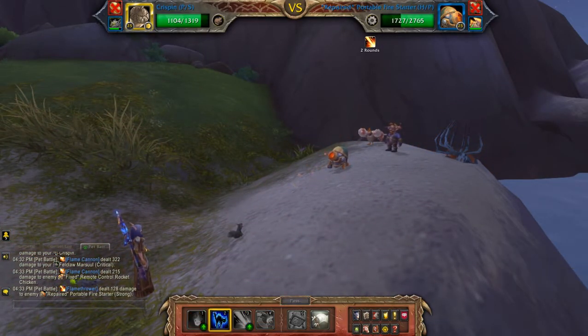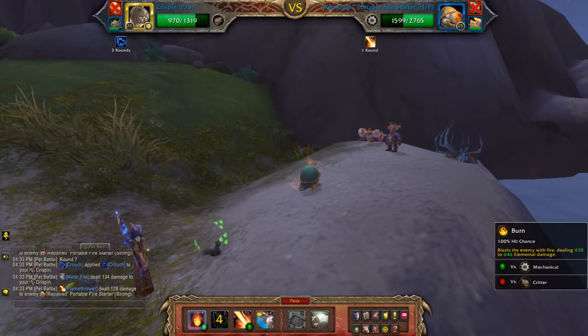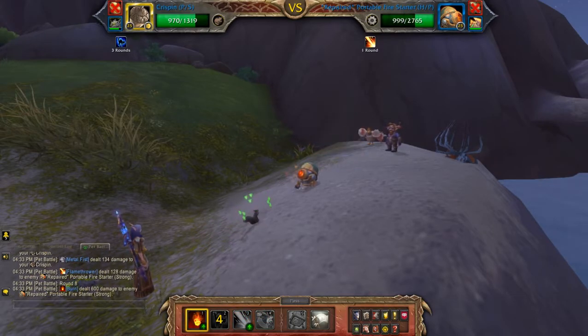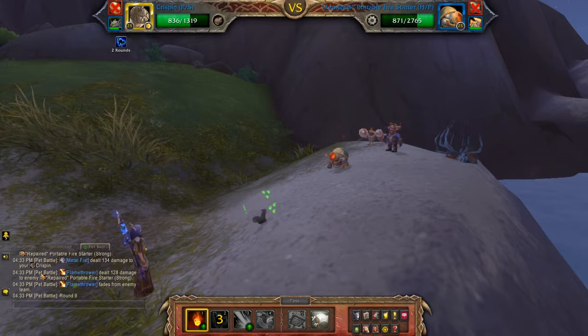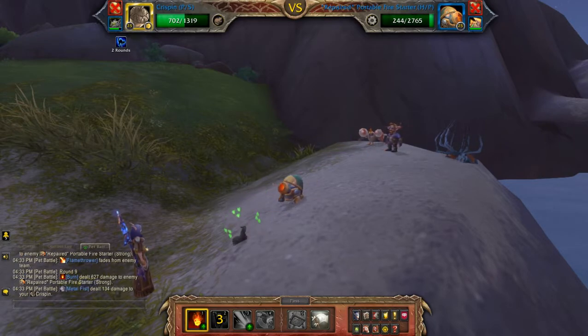So let's use Crouch to reduce some of the damage. Essentially I'm just going to use my third pet on the last guy — well, I should say robot. But I probably won't need to because this guy is doing pretty well.